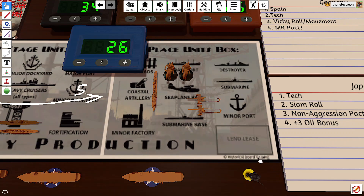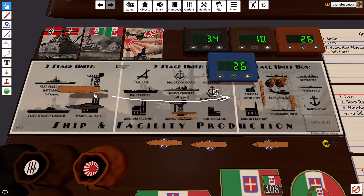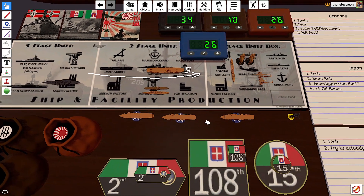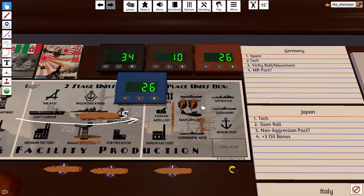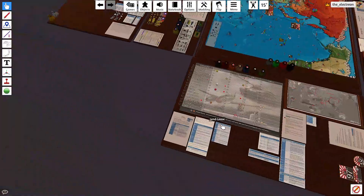Hey guys, welcome back to Operation Torch, Turn 6 - Japan spending all 26. Carrier down for 5 and then the rest there for a total of 26. Let's go to tech rolls.